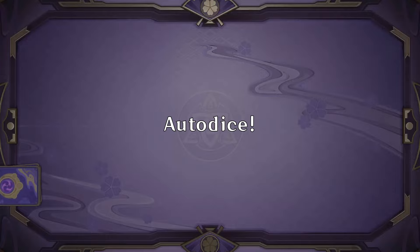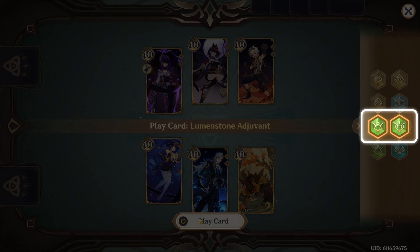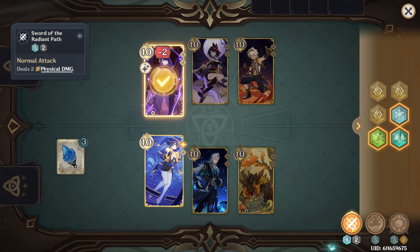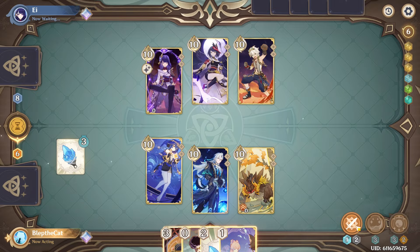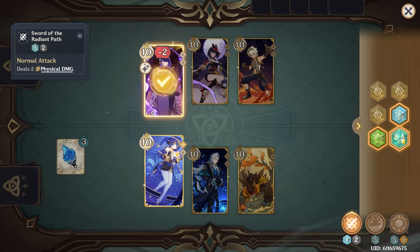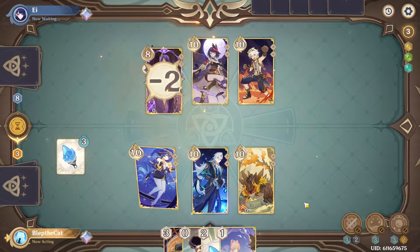Mistake number four — one we've all run into — auto dice. When playing or tuning cards, the game will automatically select dice for you, making sure to first use up off-element die before dice of your character's elements, which is great most of the time. There are two common situations where you may not want this: if you have Liban, or any aligned-cost equipment — particularly three-cost weapons or artifacts. For example, if you have each-to-heart on your team, a normal attack will by default try to use up the dendro and anemo die, leaving you with three geo which Liban will not take. Instead, you need to manually select the two geo die for your normal attack, which leaves you perfectly with three elements for Liban.